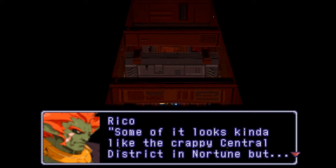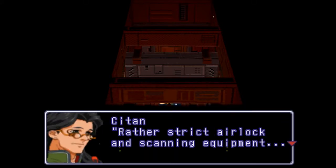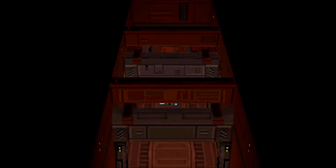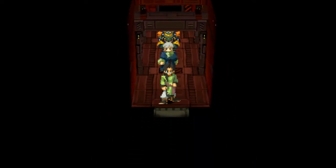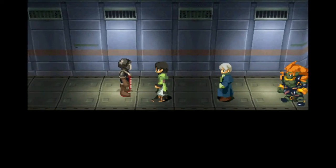Let's go down here. This is pretty much a long, narrow hallway. Some of it looks kinda like the crappy central district in Nortoon, but looks like a bunch of clean freaks live here. Rather strict airlock and scanning equipment — does not look operational, though. The inside is preserved so well; the outside probably too. It's pretty straightforward — there's only a couple places where you can actually turn any other direction than what they give ya.